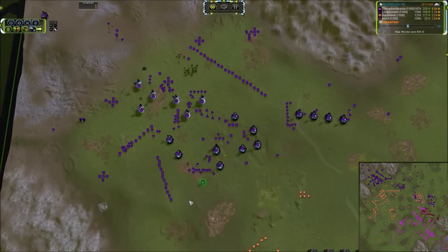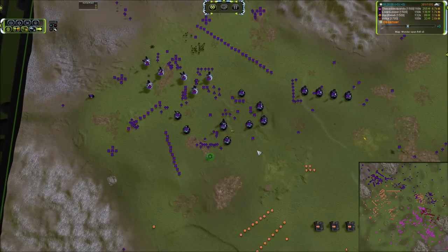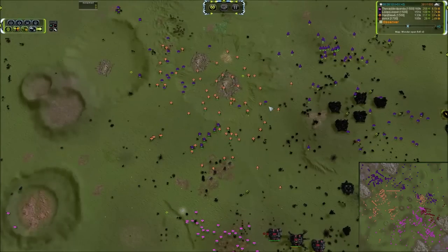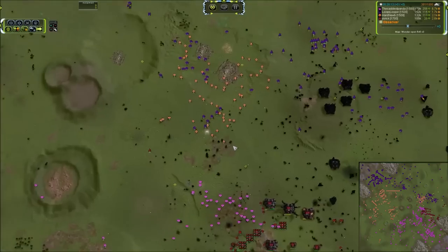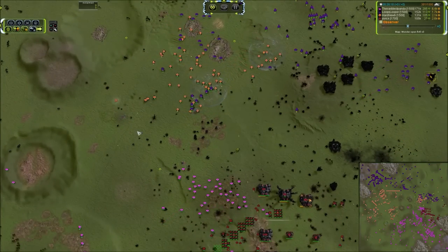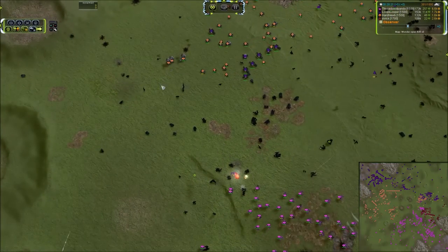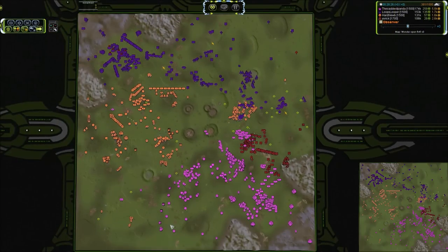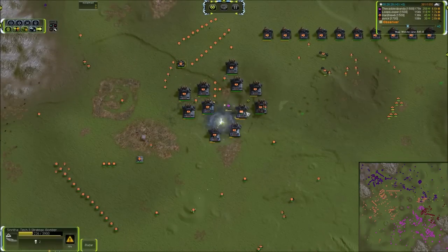A T3 air scout running across getting some intel. We've got T3 power going down, so in short order we're going to have a T3 air factory in the north as well. We've got some Percivals and Authums over here standing across from these Ilshavas, not really doing a whole lot. Percivals are going to be able to fire at these, but not doing anything to actually progress further. That Strat Bomber is still killing things — two kills so far.